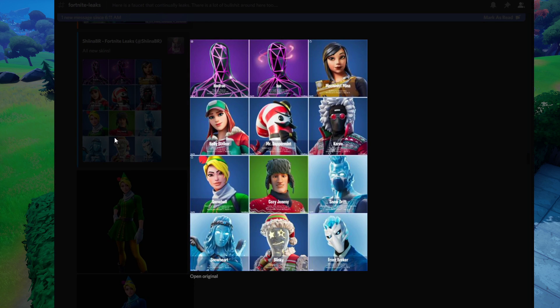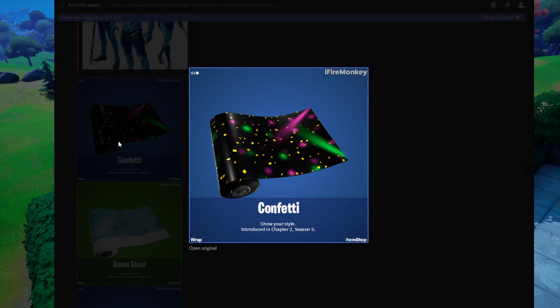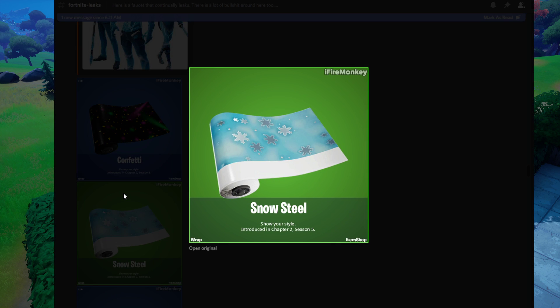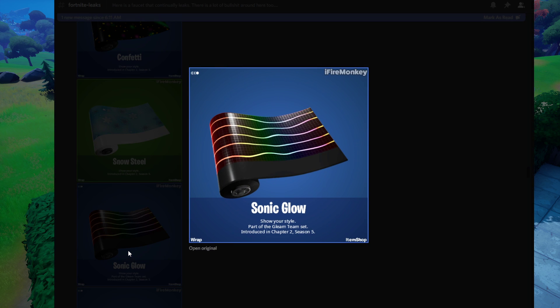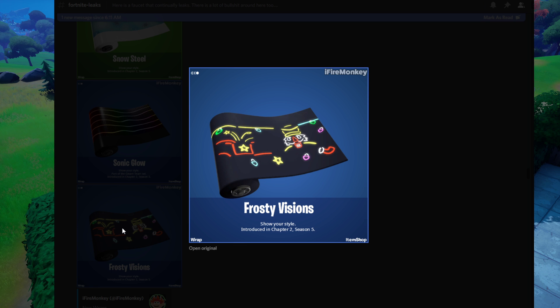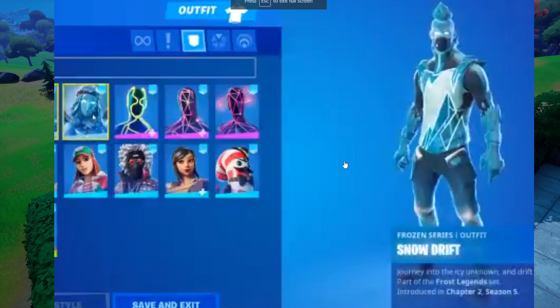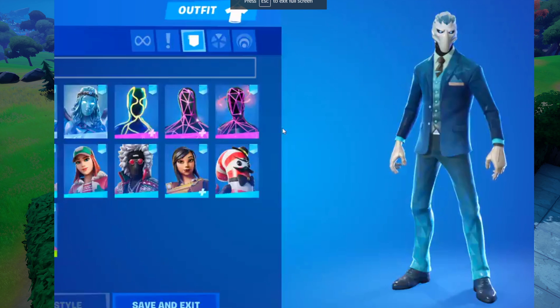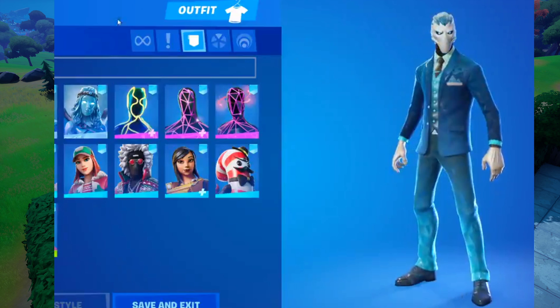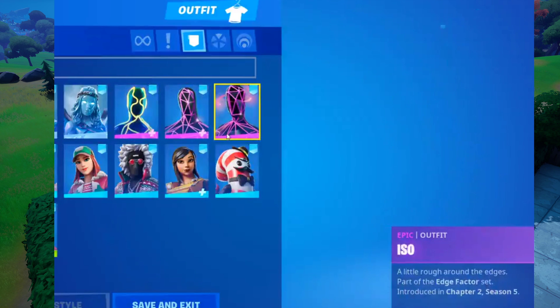Here are all of the new skins — I'll have a video shortly showing off all the new skins in game. Two more loading screens, and some new wraps: confetti snow steel, sonic glow, and frosty visions — that last one looks pretty cool. Here's the lever action rifle along with its stats. Credit to Hypex for all of the skins in game. I'll have all the leakers' Twitters linked in the description.